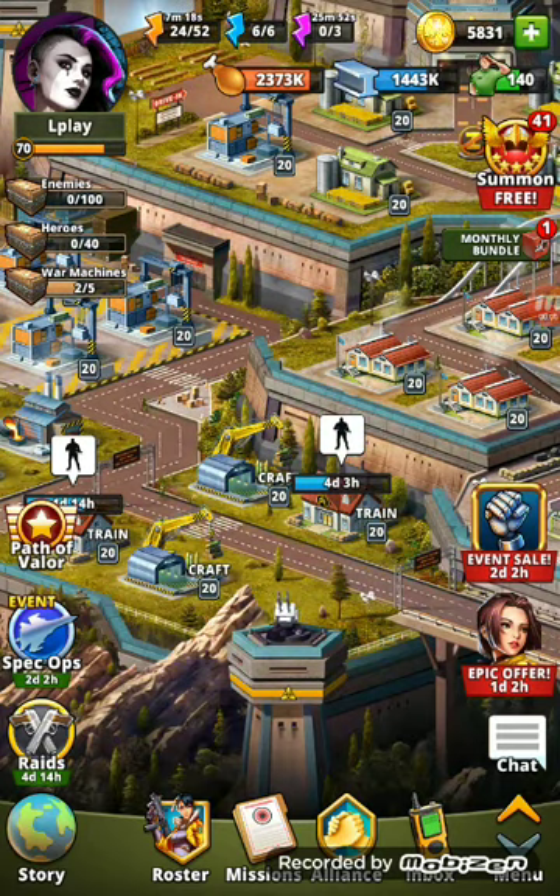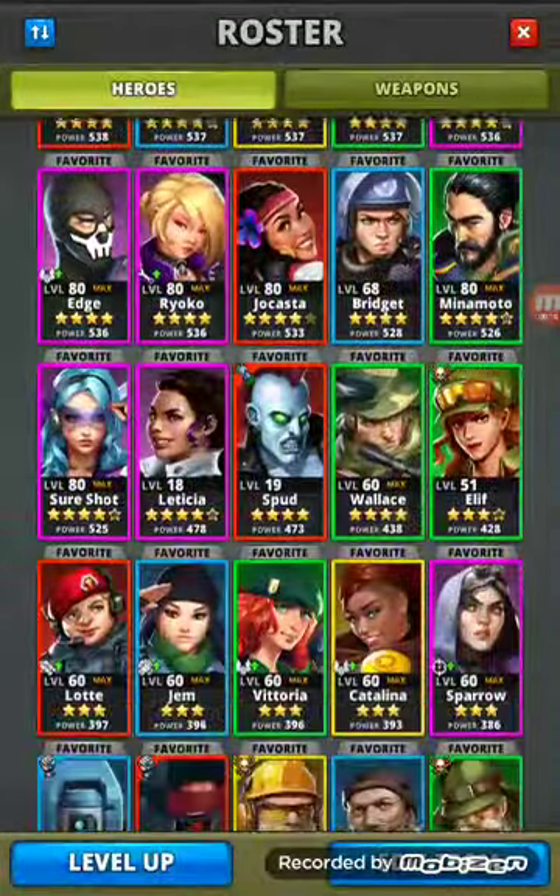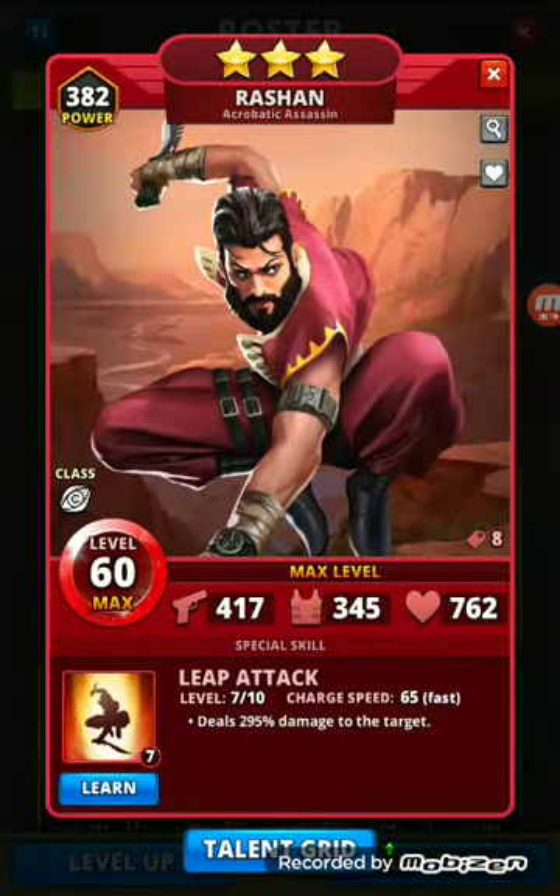Hey, happy Friday peeps! Going to cover a quick sniper in the next Closer Look video. We're gonna look at Roshon. He has an overall rating of C on Grax Excel files, and I don't totally agree with that though — he is handy for quite a few things, so we'll walk through that. There are some weapons that can make him a lot more formidable too.